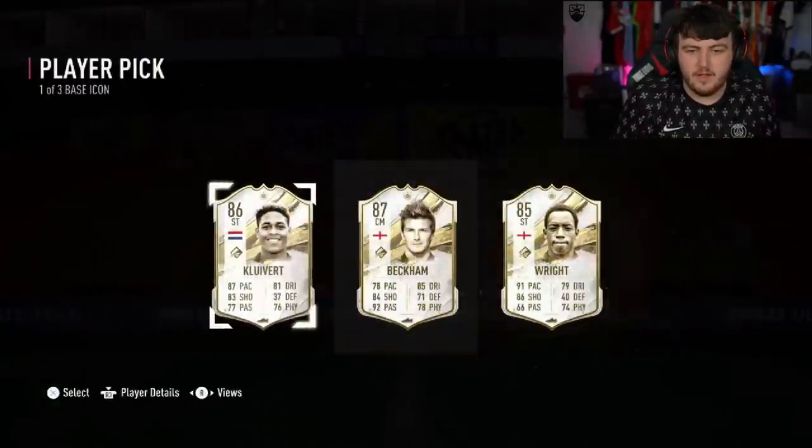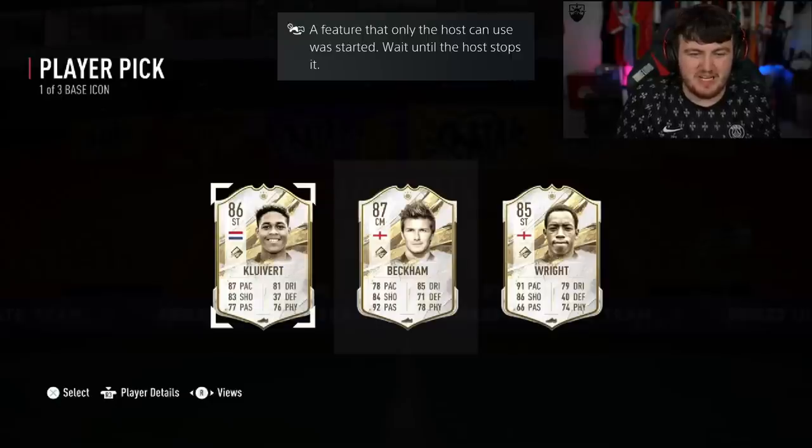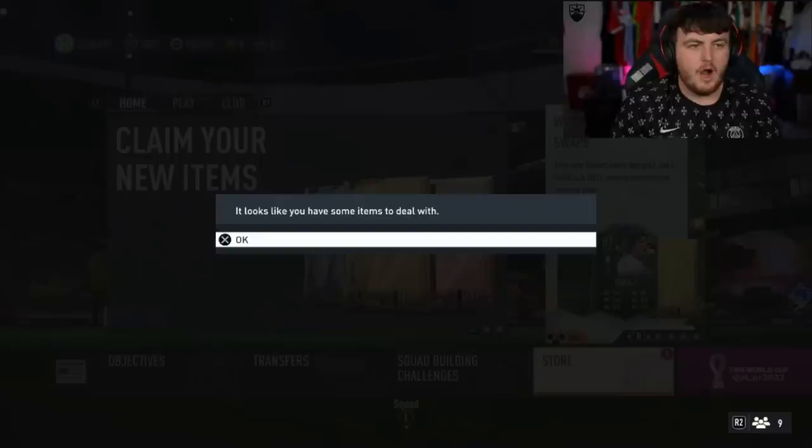Next base icon player pick. Patrick Kluivert, David Beckham, and Ian Wright. Three of the best base icons a man could ask for — all right, not great.